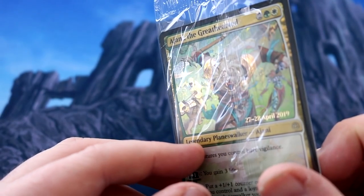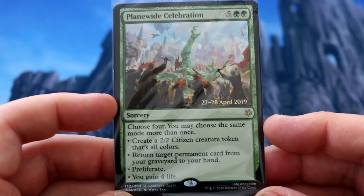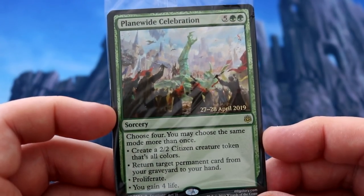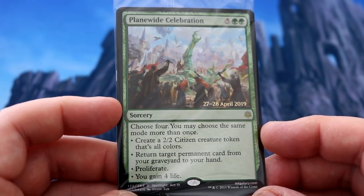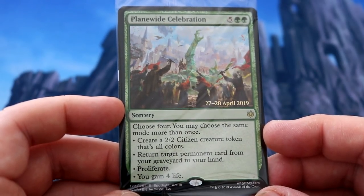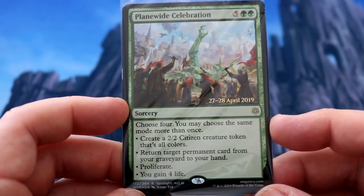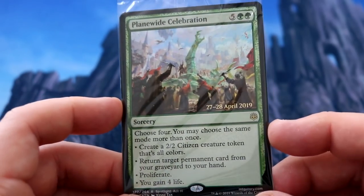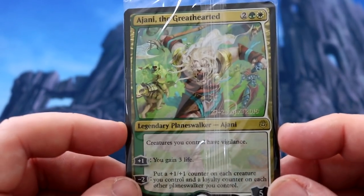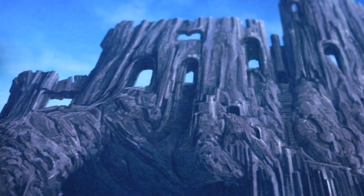And this time I'm actually flipping over. Here we go — Plains Wide Celebration. Choose four, you may choose the same mode more than once. So you get to create a 2/2 token, return a target permanent card from your graveyard to your hand, proliferate, or gain four life — and you can do this four times. That seems pretty cool. Very expensive costing seven, maybe EDH bound, but Ajani is very nice. So that is one card you could potentially put into your deck.